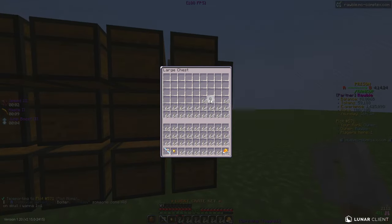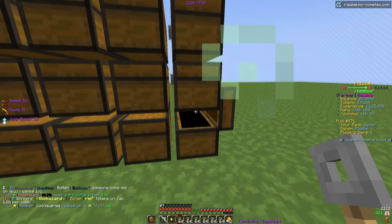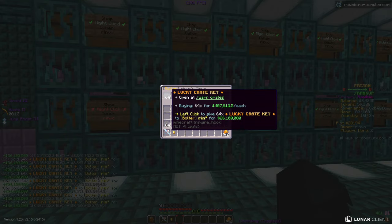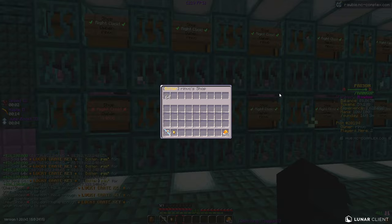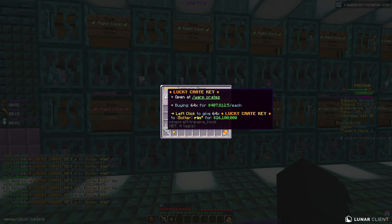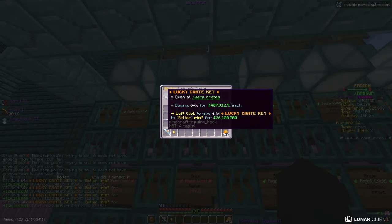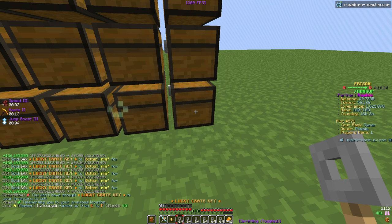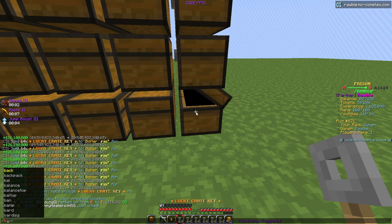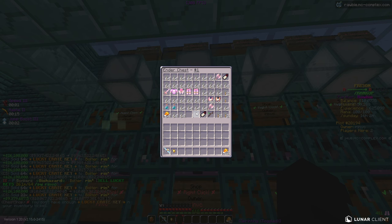Go ahead and drop your guesses in the comments below — how much money do you think I'm gonna have after selling all of these lucky keys? We're gonna go to Rin VC's shop and start selling: 26.1 million per stack. We're already up to almost 9 billion. Let's grab a bunch more — this guy's getting a bunch of lucky keys today! We're at about 9.5 billion right now. He ran out of room for a second but he has more. My guess for the final total is around 10.75 to 11 billion.